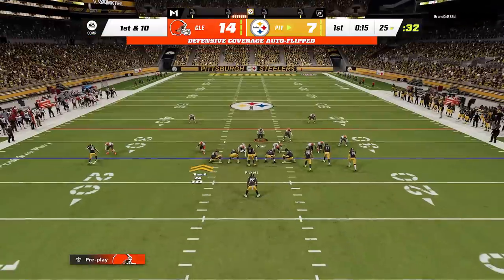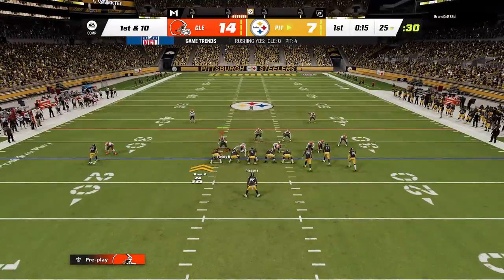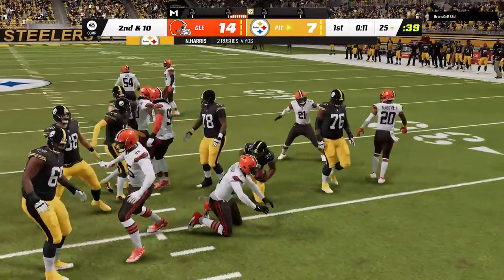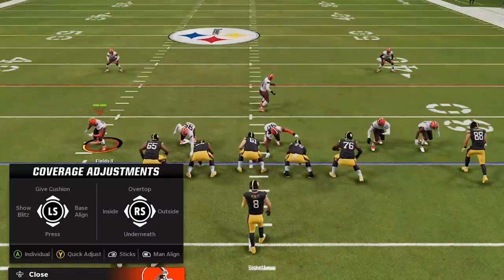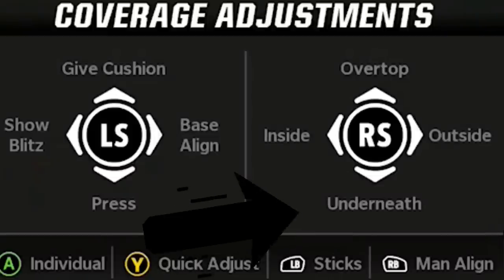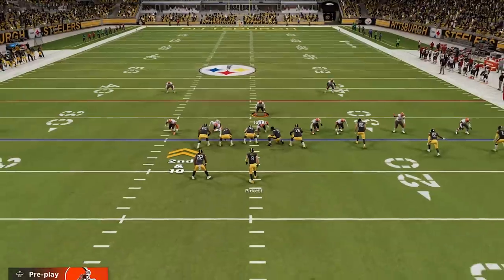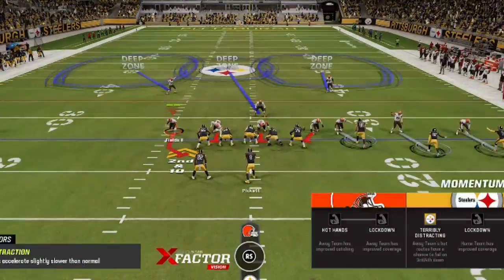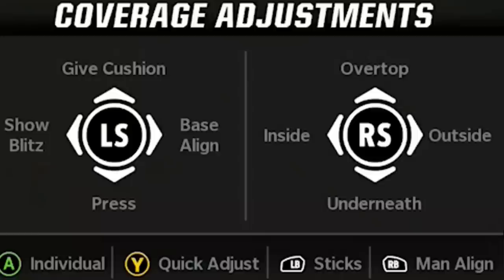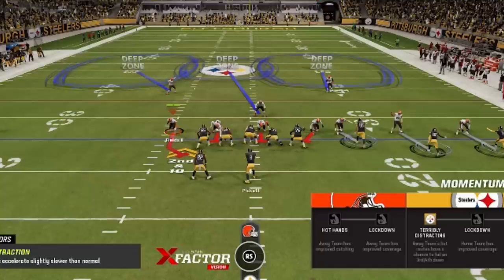Cover two man is traditionally not a good run defense, but because of the second-level defenders it does a pretty good job of limiting the run — just know this is primarily meant to be used as a pass defense first. There are two different setups but the shading adjustments are always the same. Every time I run this play, I'm going to press the secondary and shade underneath. This will stop the short routes since I have safeties over the top, and I no longer have to worry about giving up deep passes. I did a video explaining how shading works on defense and will have links in the description. The second step is to shade inside or outside, which I will do every single play, but I will choose where to shade based off of what I see on offense.